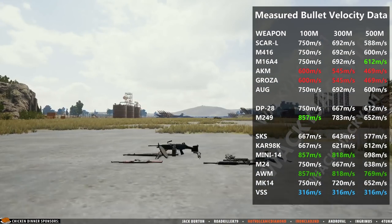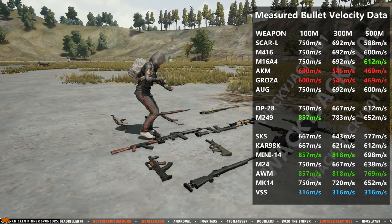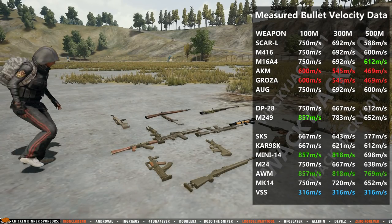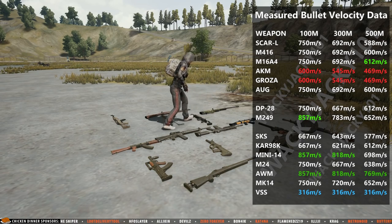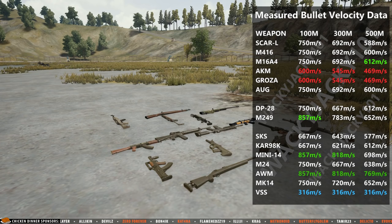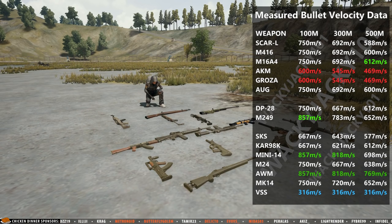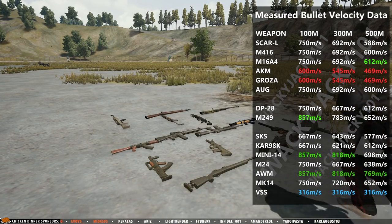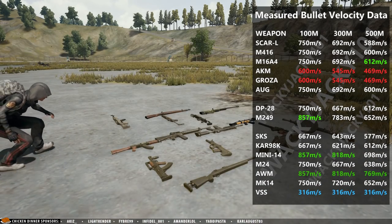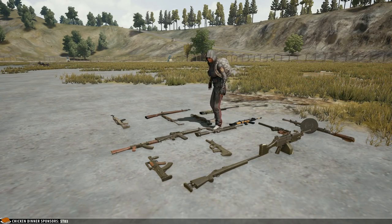So there you have it — actual measured data on bullet velocity for all assault rifles, sniper rifles and LMGs. Use this data to select the right weapon for the right situation. This also busted another myth: the AUG is not faster than the M416 when measured using in-game tests. If you liked the video please subscribe to the channel for more content like this one, and I'll see you guys next time.